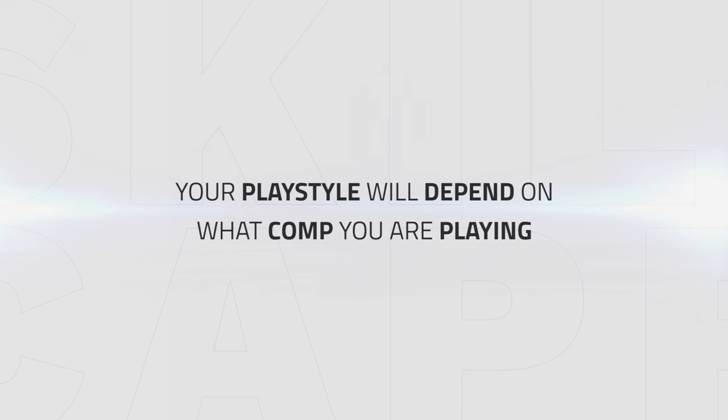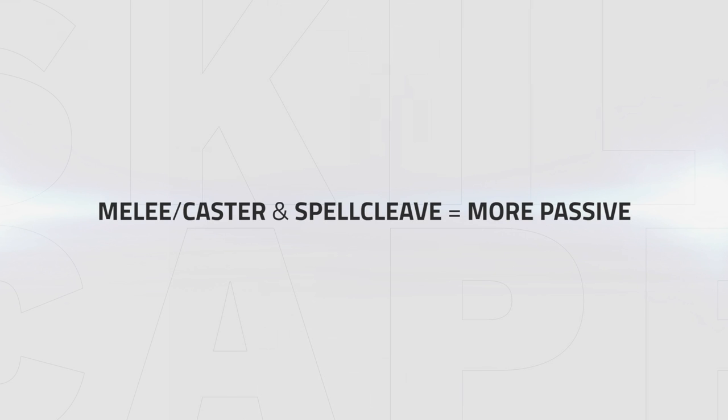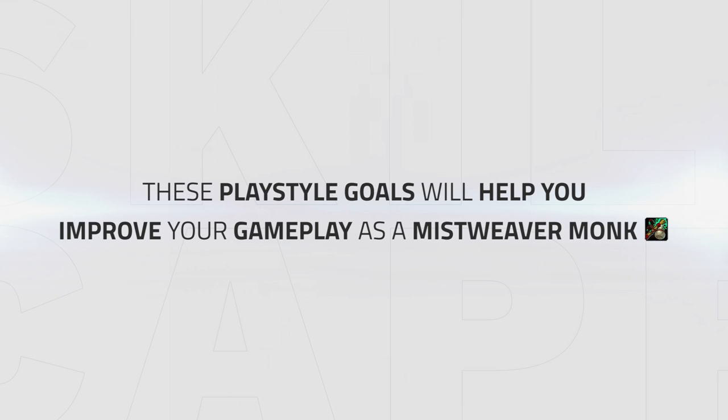Your playstyle will slightly depend on what comp you play. When playing a melee cleave you will play more aggressive, and when playing a melee caster comp or a spell cleave you will play more passively. Currently the best comps for a Mistweaver Monk are melee cleaves, but this might change in the future so adjust your playstyle accordingly. These playstyle goals apply to nearly every comp and applying them will help improve your gameplay.